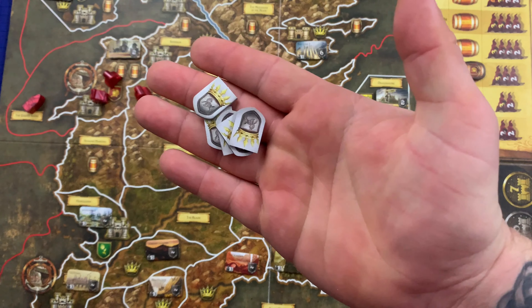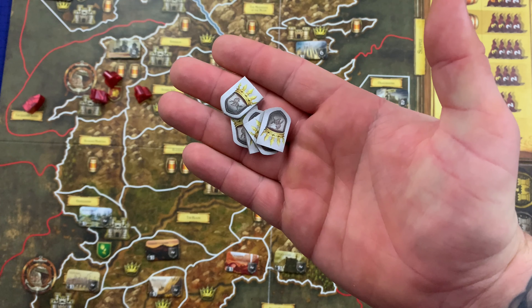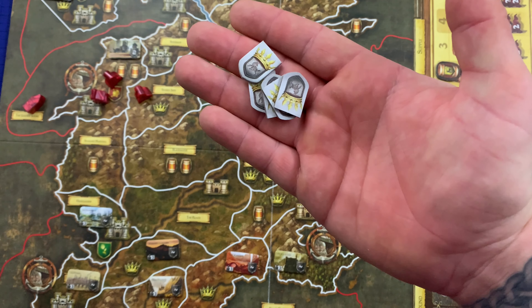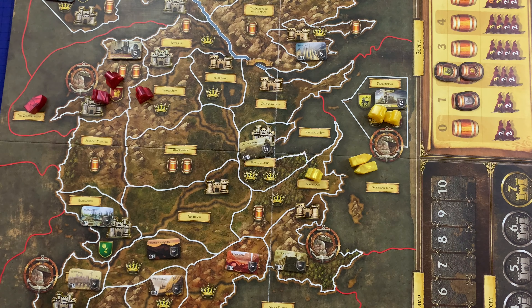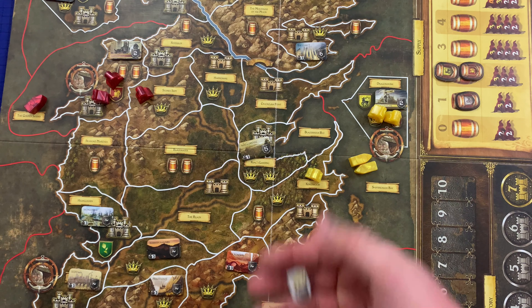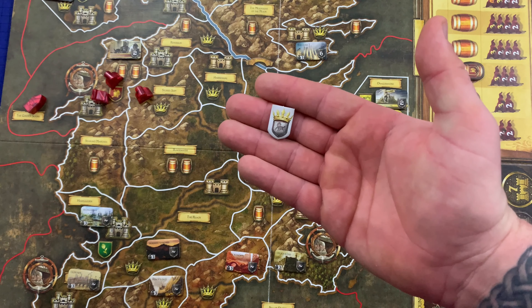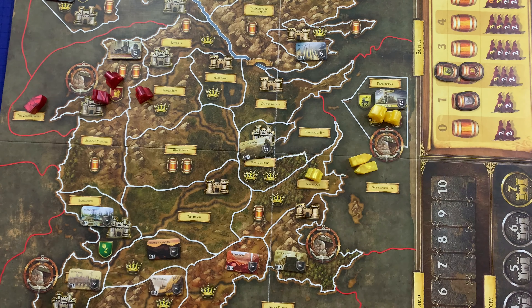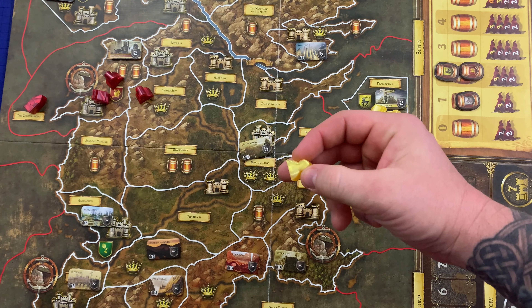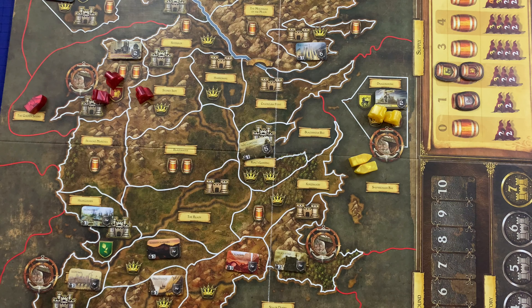A player's available power is the power tokens in their play area available to be bid or otherwise spent during gameplay. Power tokens in the power pool are not considered available power. Any time a player is instructed to receive or collect power, they take the indicated number of power tokens bearing their house from the communal power pool. When instructed to discard power, the player takes the tokens from their available power and returns them to the power pool. A player may only ever collect, receive, or discard power tokens bearing their own house insignia. A unit that is destroyed is removed from the game board and returned to the player's available units. The phrase 'embattled area' refers to an area in which combat is currently taking place.